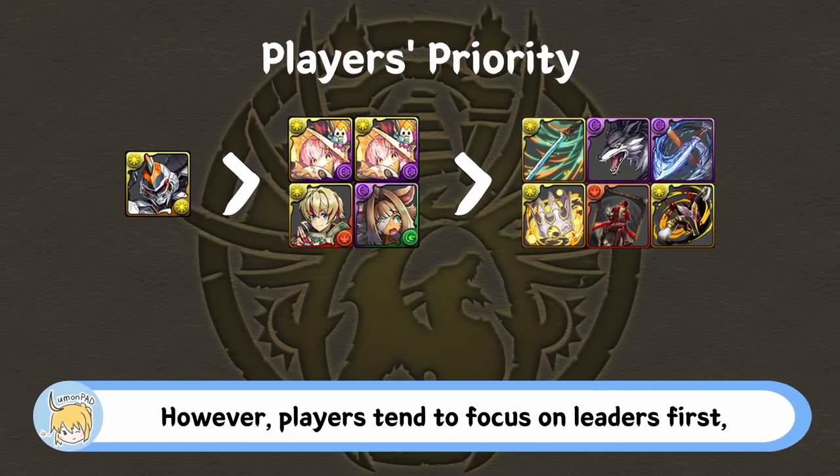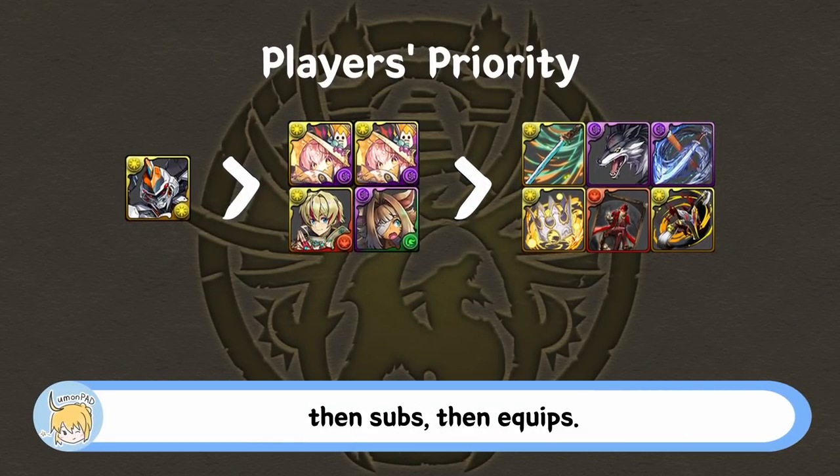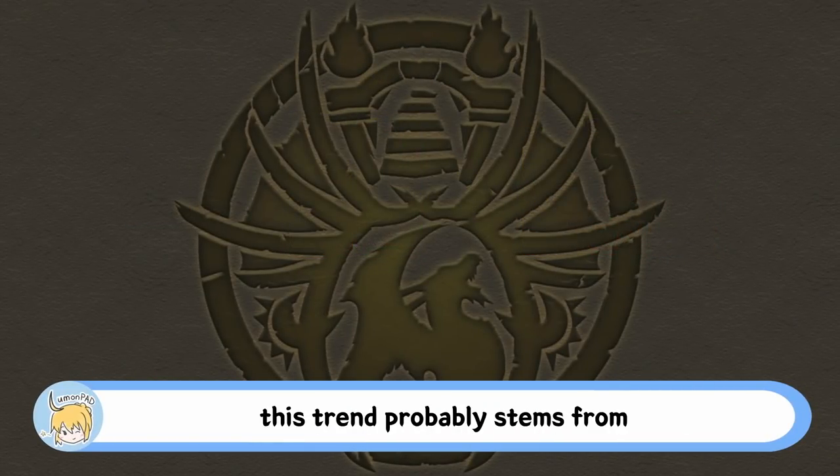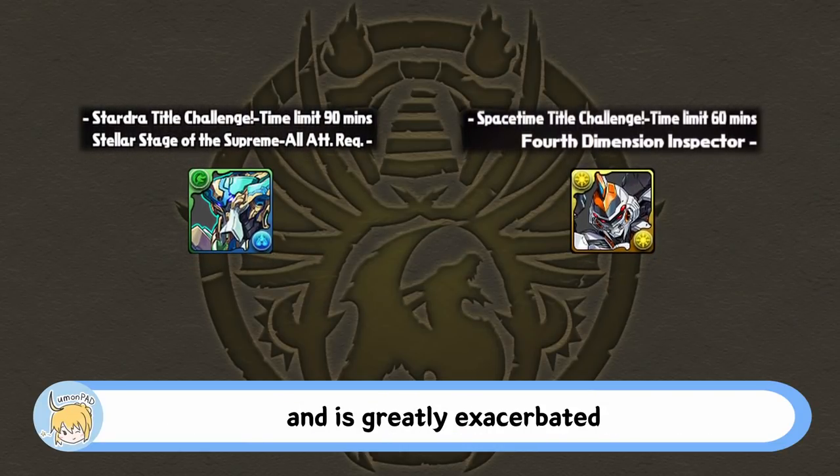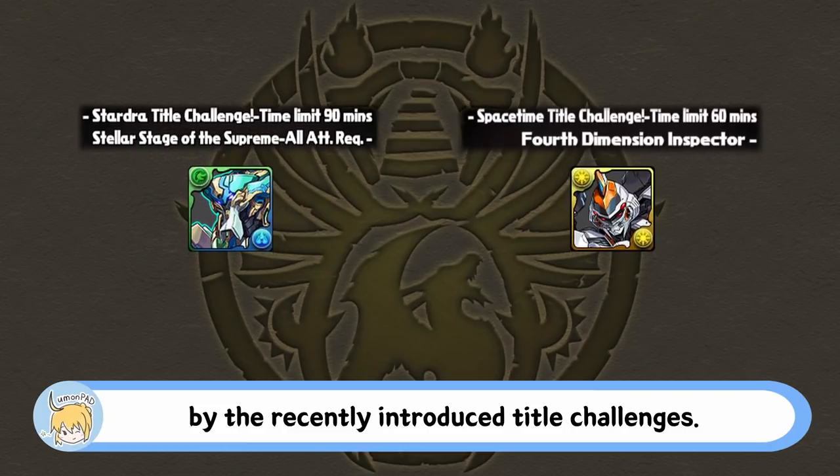However, players tend to focus on leaders first, then subs, then equips. While I may be wrong, this trend probably stems from the limitation of viable options in endgame play and is greatly exacerbated by the recently introduced title challenges.